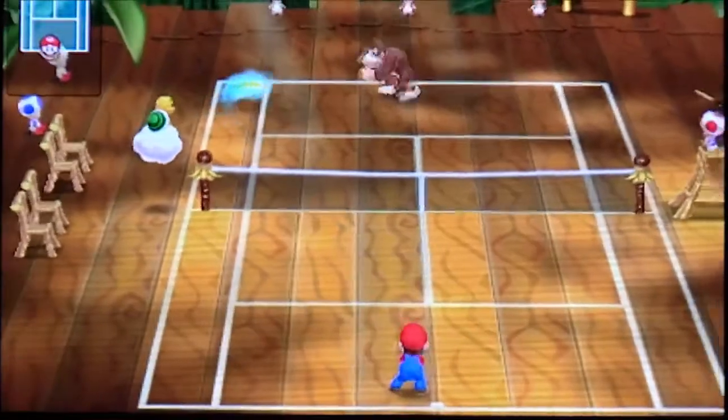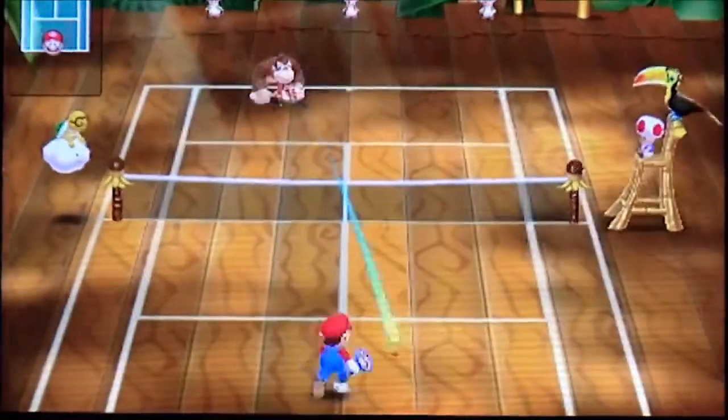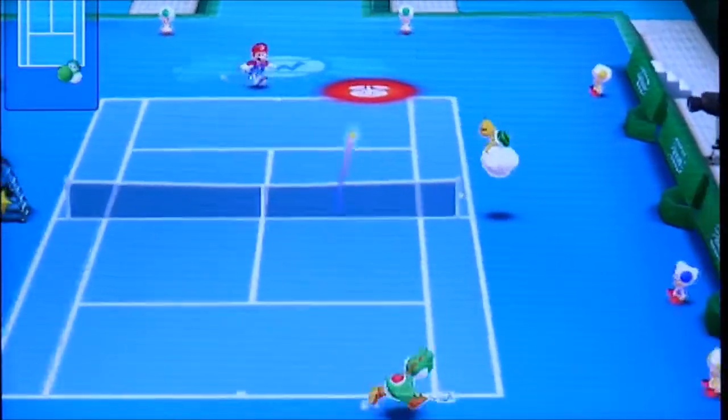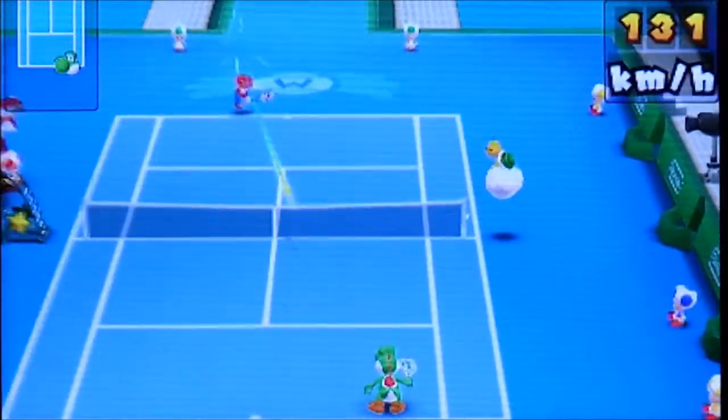Chance shots give you more power and spin than normal shots. One concern is that the AI tells you which shot to play more than half the time. However, that only works in the lower levels — once you get to expert and above, you can't always trust the AI. You can even use it to fake out the opponent because they're always expecting the chance shot.